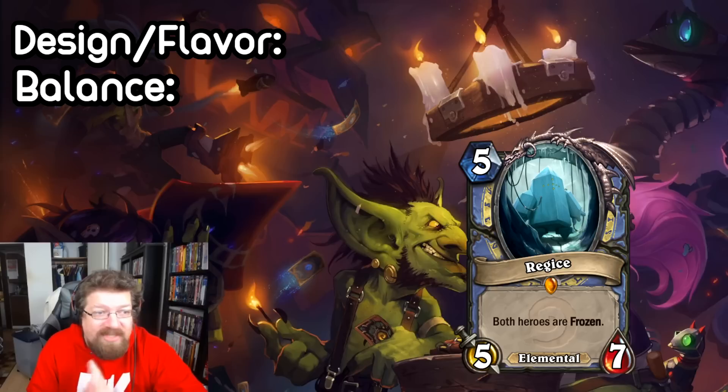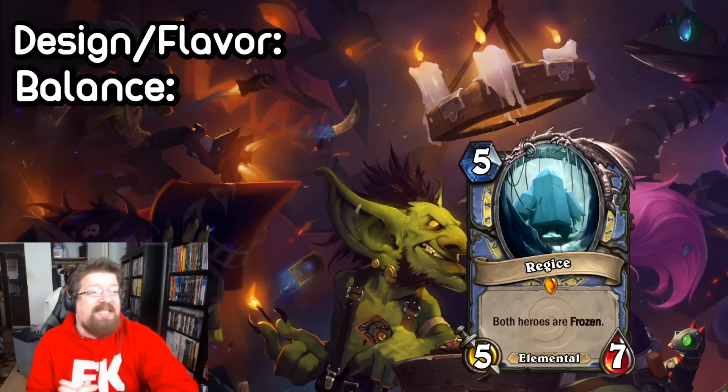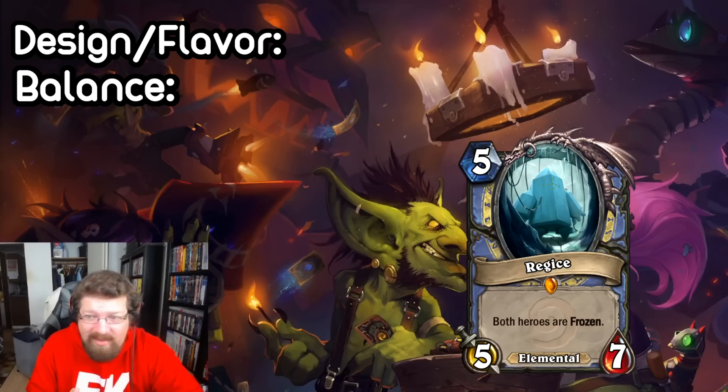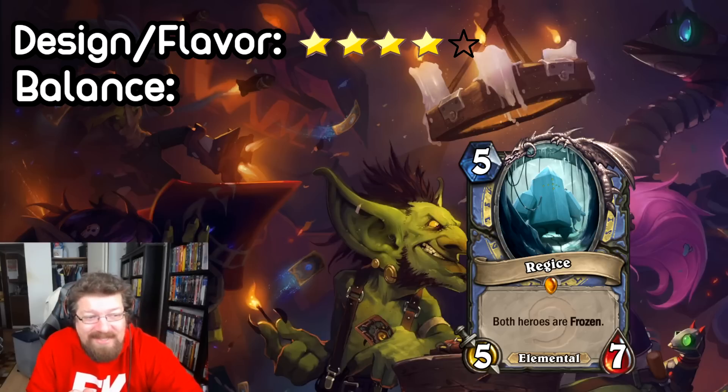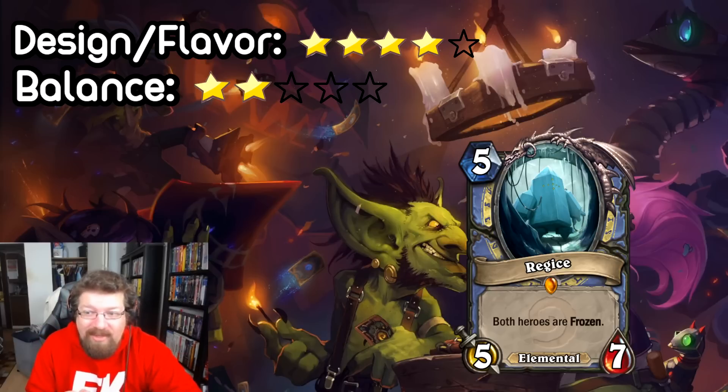Overall, it's kind of like a cool tech to freeze a Demon Hunter, freeze a Bomb Warrior. It's quite a heavily statted minion at five mana five-seven. It's overstatted because there's kind of a downside that you're frozen, but not really. Design wise, I'd say it's pretty solid, like four stars out of five — pretty cool flavor. In terms of power level, probably a little too powerful. The downside of freezing your own face just doesn't really seem like much of a downside for a Mage. It's an Elemental with good stats and kind of insane upside — probably a little too overpowered. So probably give it like a two out of five on the balance level, but pretty cool card with definitely interesting flavor.